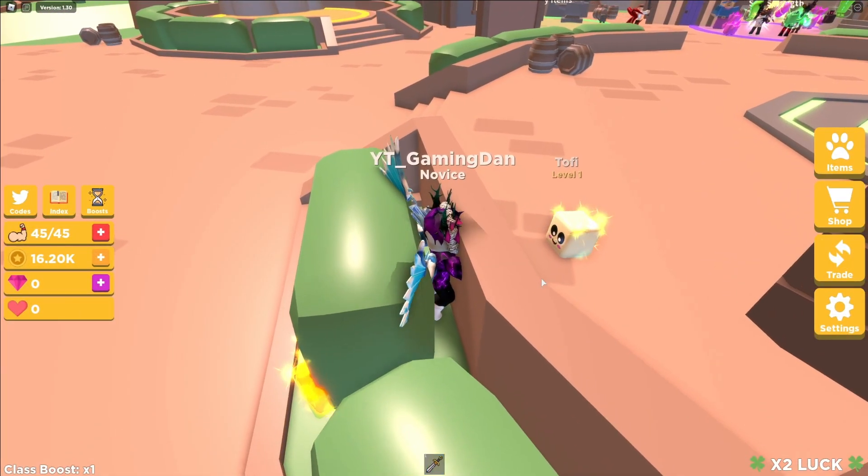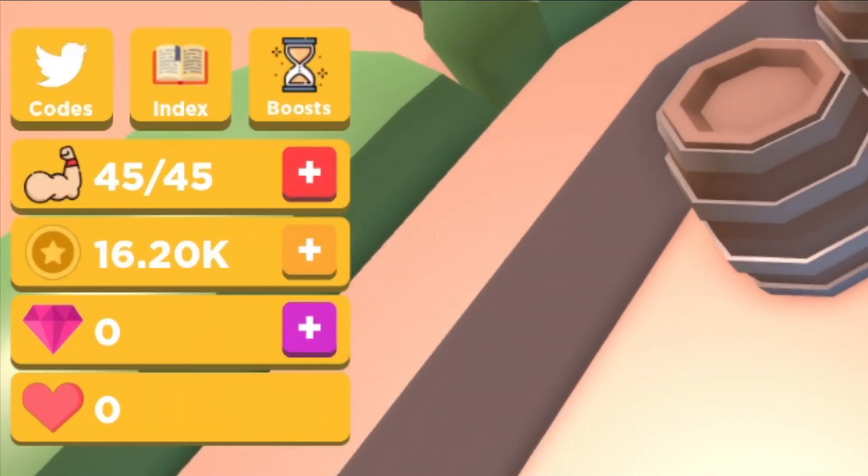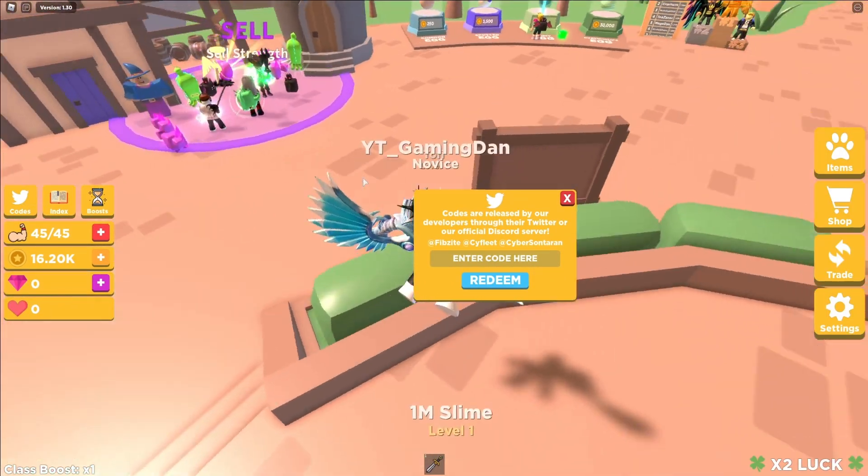Okay guys, so if you do not know how to claim codes in Adventure Simulator, what you're gonna do is go to the left and click on where it says 'codes.' The code redemption screen will come up, and we'll enter these codes now in no particular order.